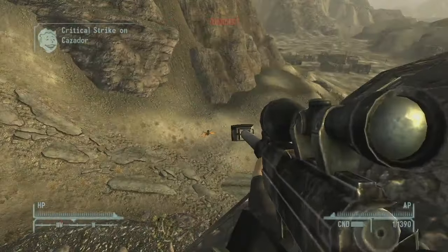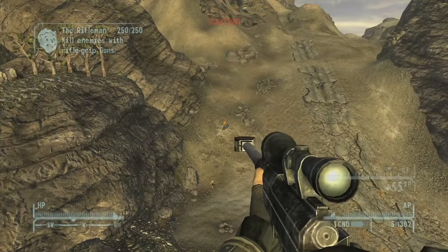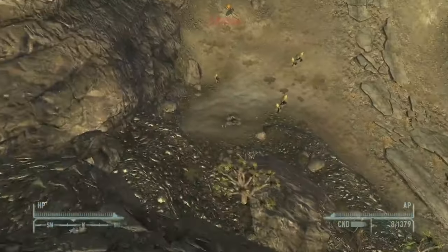Now this cliff is just by the Great Khan encampment in the quarry junction, so this could be a little bit difficult to get to in a new playthrough because you'd have to fight deathclaws.